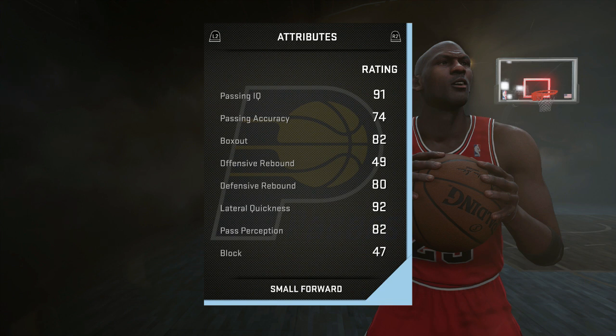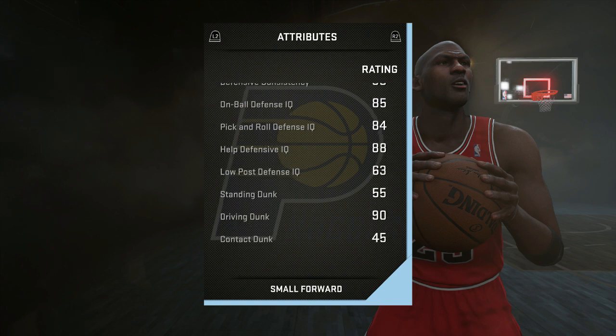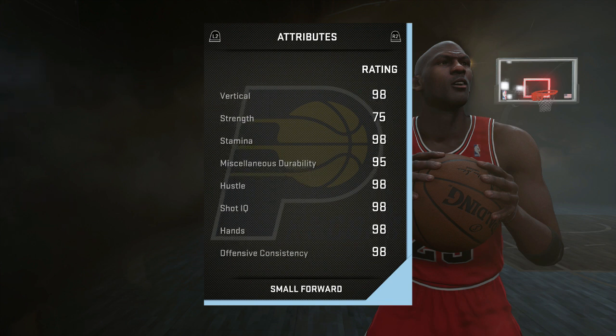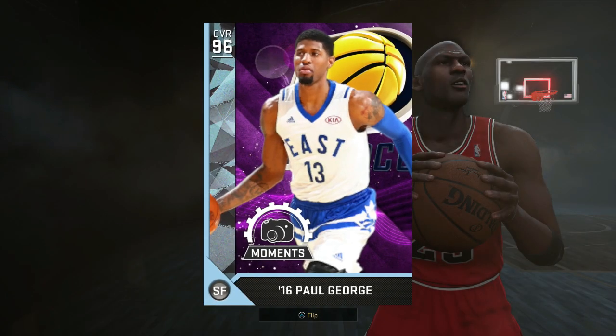He's got a good defensive rebound at 80, so if you had to run him at power forward you could. With an 80 defensive rebound you could definitely get it done. He's got great defensive consistency at 90, good on-ball defense at 85, a nice driving dunk at 90, good speed at 96 with the shoe on, 85 acceleration. Strength is a little bit lacking. Offensive consistency at 98, which is great, and this card just has an amazing jump shot — butter release, super easy, super quick. It was a tight race between three and two, but this is your number three: 96 overall Paul George.